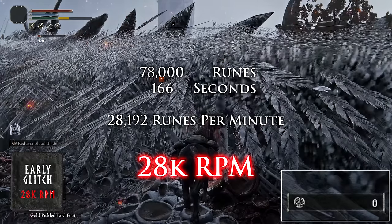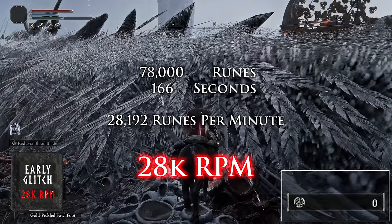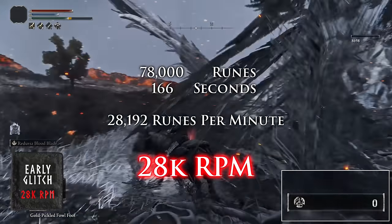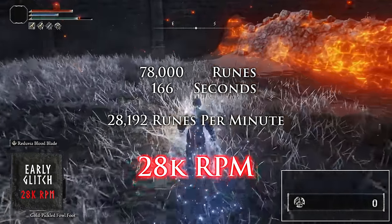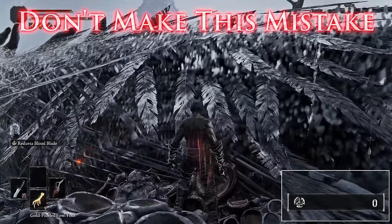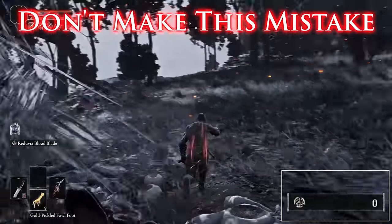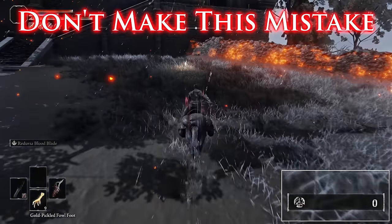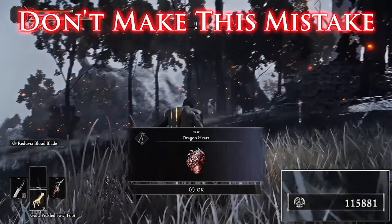As you can see in the video, once you start to get this dragon anywhere near dead, it's very important that you mount your horse. If you happen to kill this dragon on accident by proccing a hemorrhage or not paying attention and landing the killing blow, you will not make it back to the site of grace in time, and that dragon will be gone forever. But if you're on your horse and you go straight back to the site of grace, when you stand back up the dragon will be there to farm infinitely. I can't stress this enough: if the dragon's health is low and you are not on your horse when you strike that killing blow, you're probably not going to make it back in time. If a dragon heart reward pops up, you messed up.